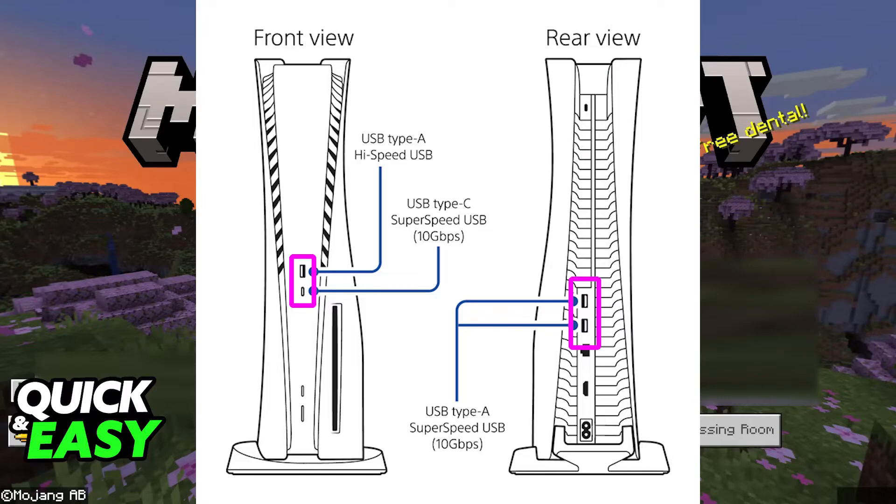You will be able to browse through all of the menus using only the mouse. In-game, you will be able to move your camera with the mouse as well and do all of the commands and controls using the keyboard. You can type in chat and commands, and this is also going to work for single player and multiplayer, regardless of the option that you pick.